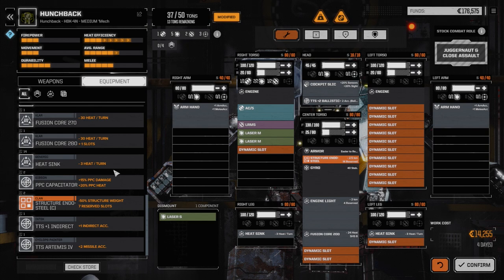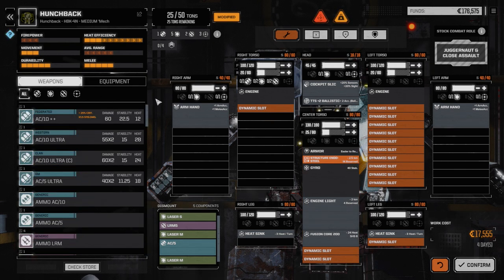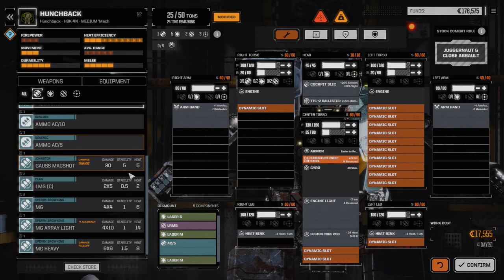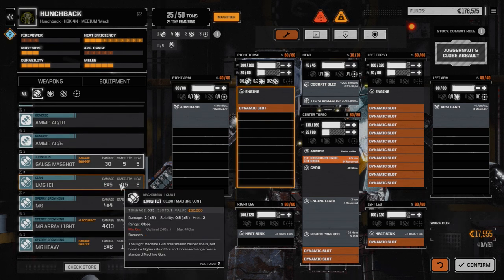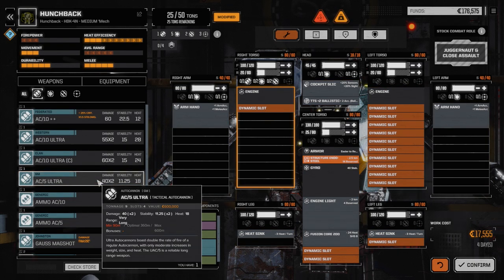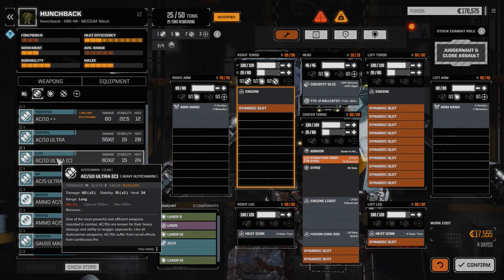Now we can start adding weaponry — only 13 tons left. But let's pull the existing weapons out first, giving us 25 tons. Looking at weapons, we've got an AC-10 with crit and stability, an AC-10 ultra, a clan AC-10 ultra — which I'm leaning towards — and an AC-5 ultra. Let's check ballistic options. No Gauss rifles. So we could go for a ranged platform, but our Trebuchet and Vindicator are both already ranged platforms.